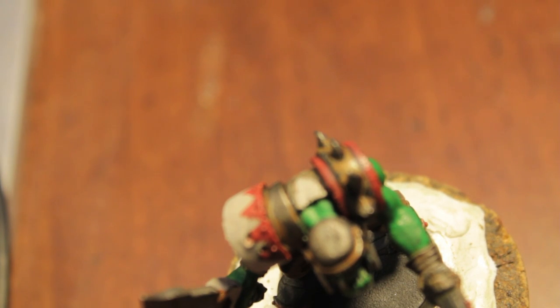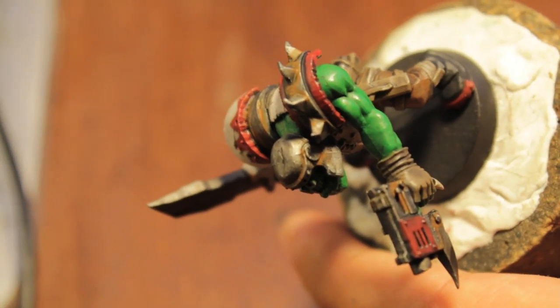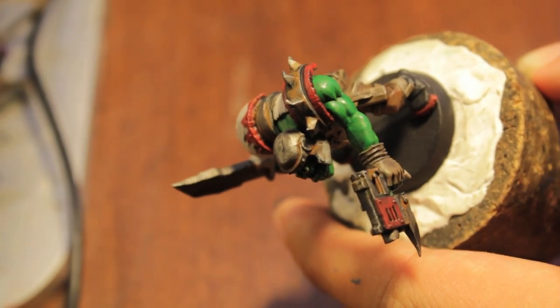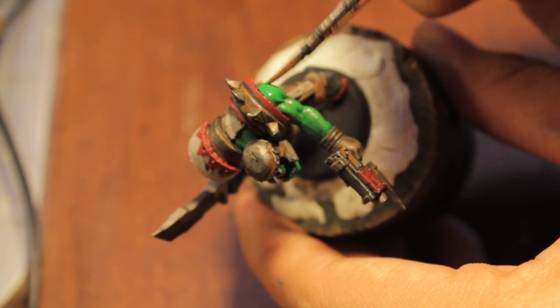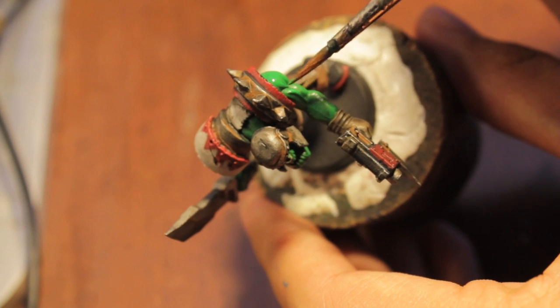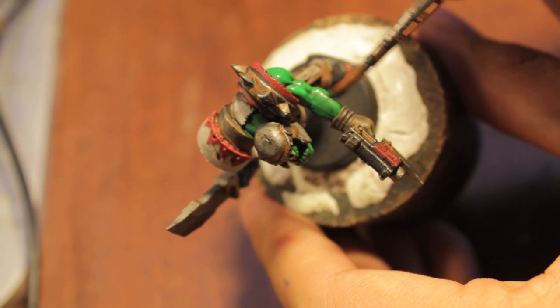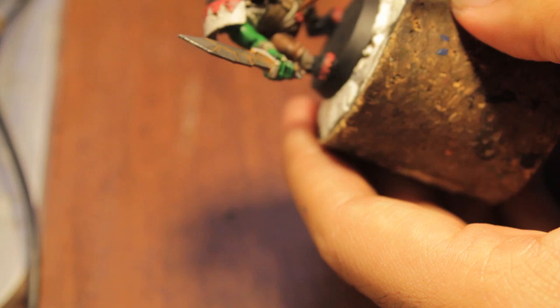Touching up the skin is just basically going back over with your Snot Green. I'm not going to spend too much time on that because the Thrakka Green already does such a good job of adding shading and definition. Really, the Snot Green is just for picking out parts that are going to be caught by the light. There's no need to go over the whole model again.